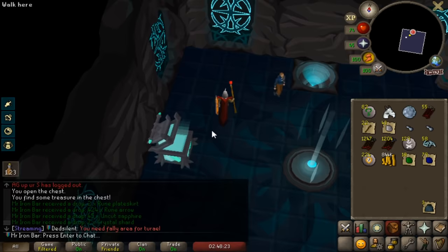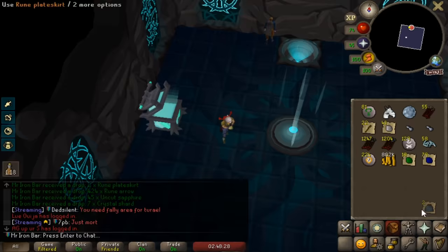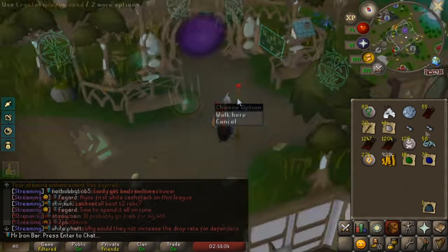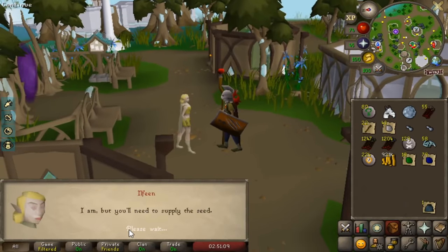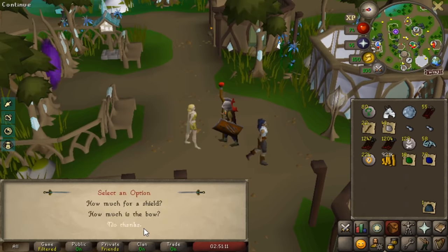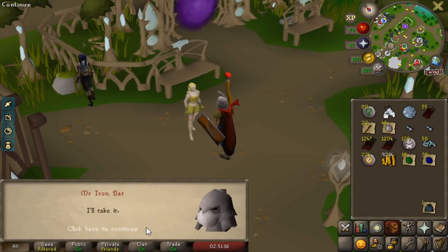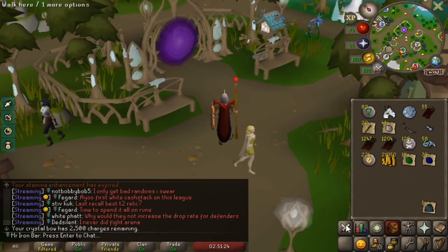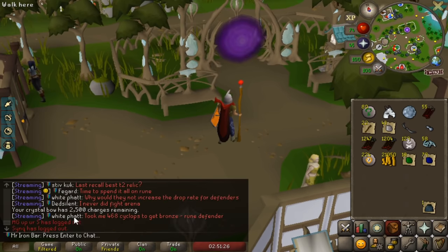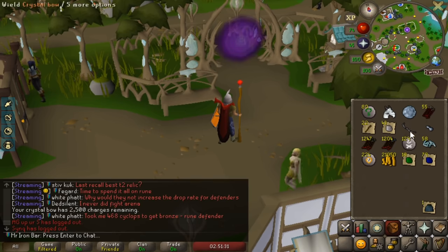I got enough for the crystal bow now, so it's time to go and get ourselves the beautiful, beautiful crystal bow. Elphine, it's time to turn one of these seeds into the crystal bow. How much for the bow? 900,000 — yeah, the first time is 900,000. Oof, I was rich. But yeah, 2500 charges. With the 90% save rate it's an insane amount more charges. We got ourselves a 2-tick crystal bow now, and future repairs will be a lot cheaper.